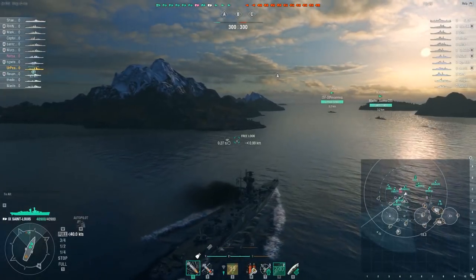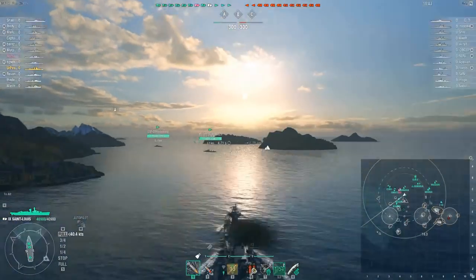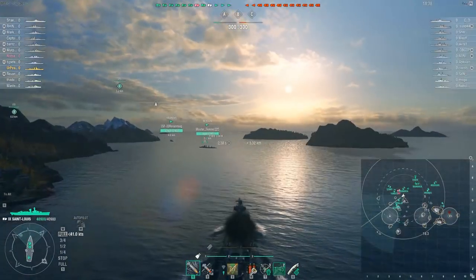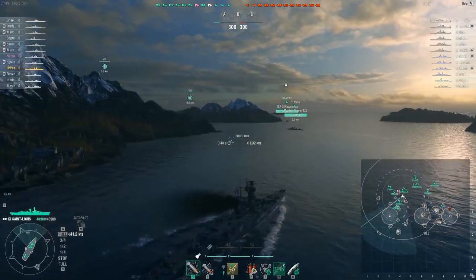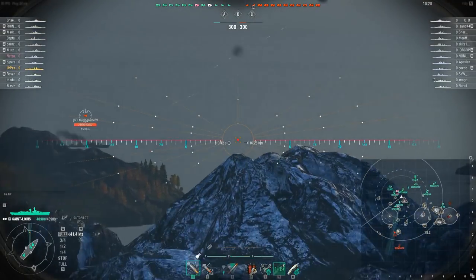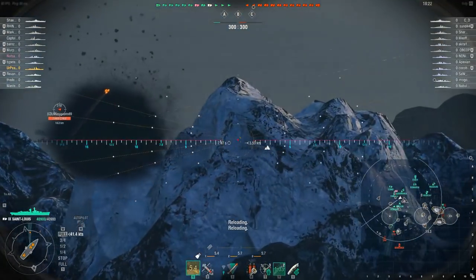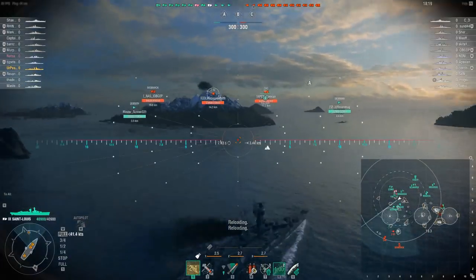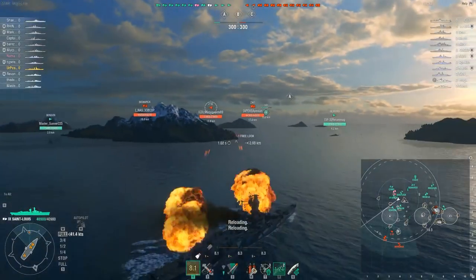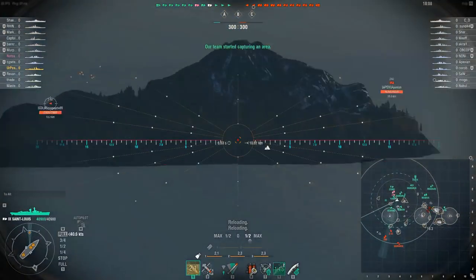I will say that Baltimore as a Tier 9 cruiser is way more comfortable to play, largely because of Baltimore's significantly smaller citadel and the fact that it sits predominantly at or barely above the waterline. Shell arcs here make it very difficult to shoot over islands — they're not the best shell arcs in the game, certainly a far cry from Zao's, which are amazing.